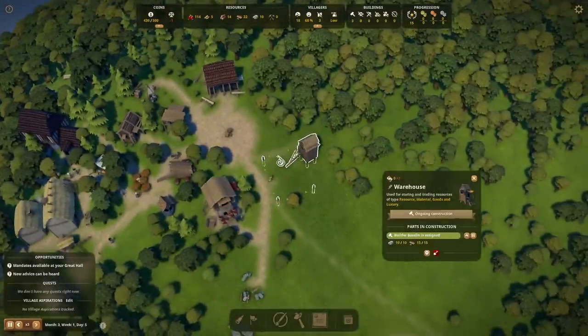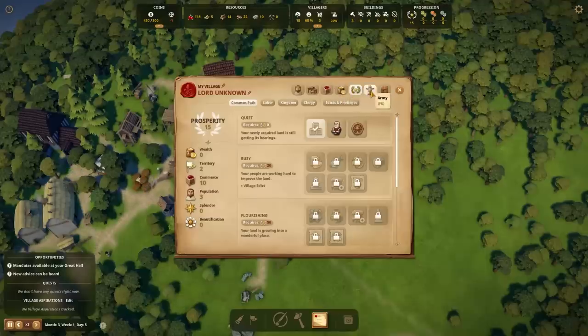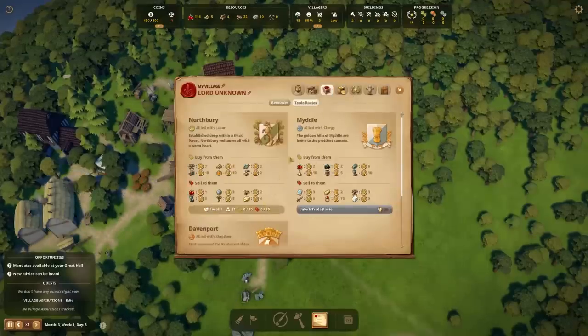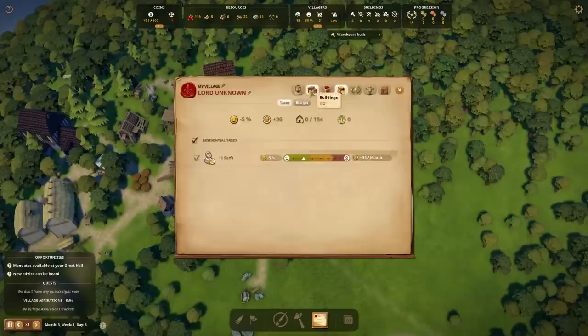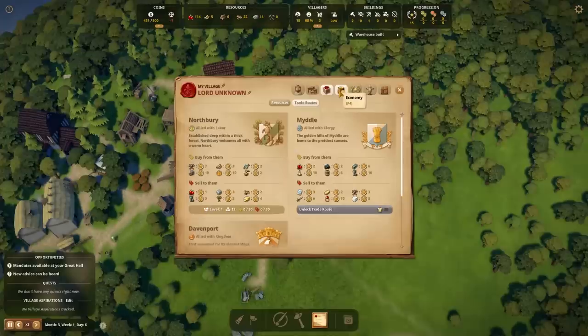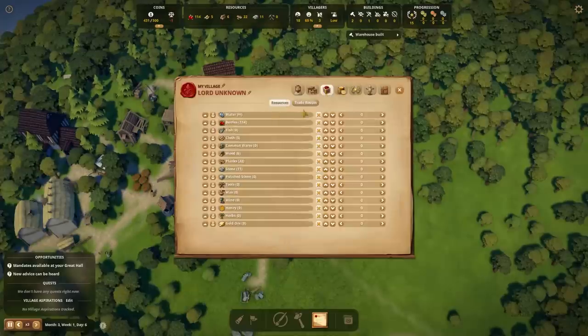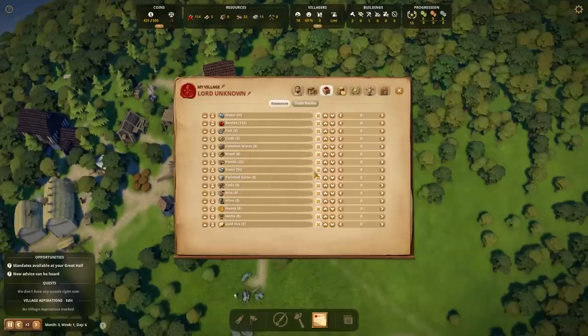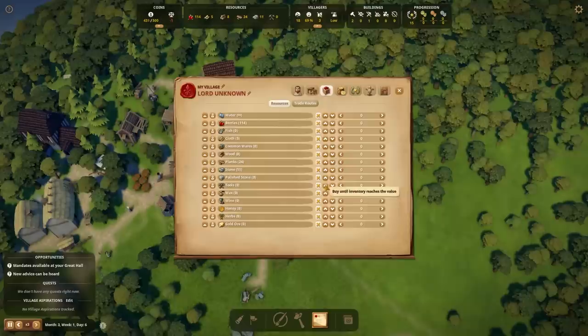The warehouse is a good place because it can store things and we aren't very good at storing them. This was in our not-villagers tab, not buildings. I believe it was in resources — okay, here we go. We had trade routes, now resources. So this is what I wanted.